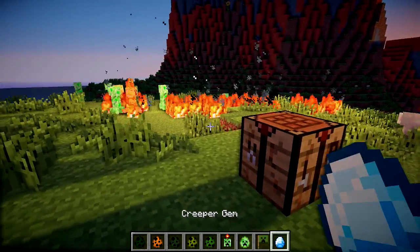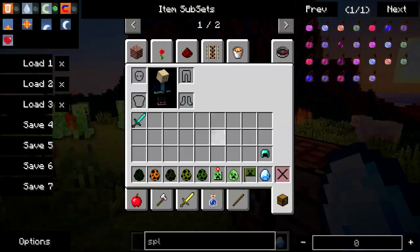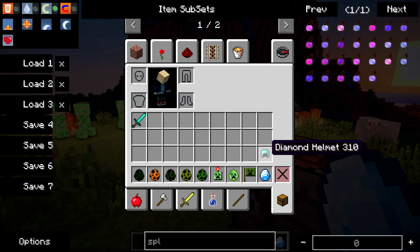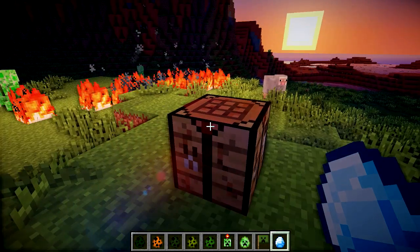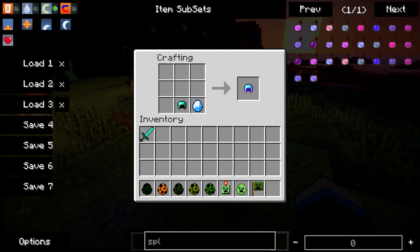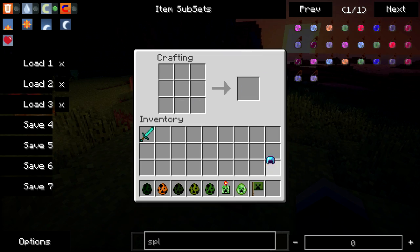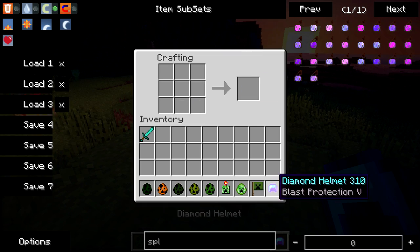Last but not least we've got the Creeper Gem, which also drops when you kill the Creeper Queen. This enables you to add Blast Protection 5 to helmets — I said any armour but actually only helmets. You put a helmet in the crafting grid along with the Creeper Gem and boom — you've got Blast Protection 5 on whatever kind of helmet you put in there.